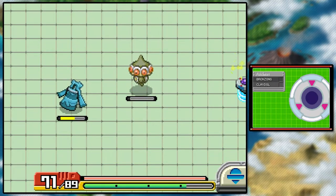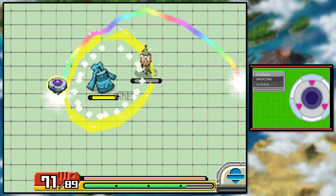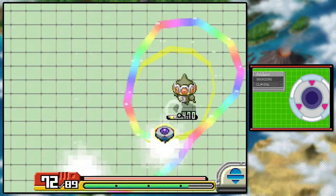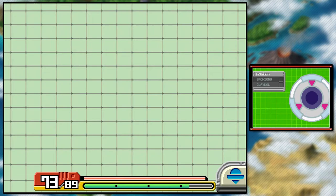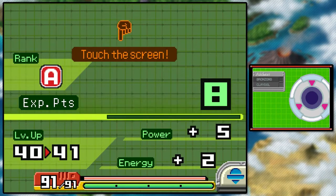We're just not allowed to not take damage anymore, are we? Come on, there he is — we got the Bronzong. What's that move do again? Okay, just a little shockwave. Get the freaking Claydol! We should've gone for Claydol first — he's got less friendship gauge. Alright, that's good experience though. Ooh, got the level up with eight points left. Power plus five, energy plus two — we're level 41!